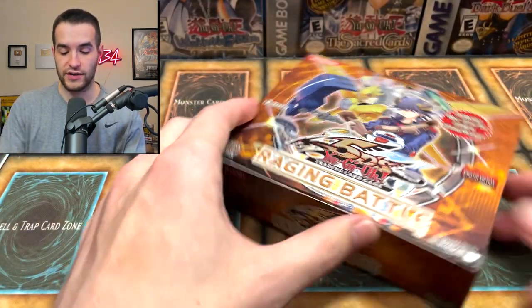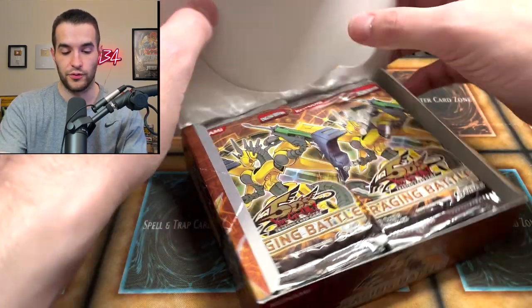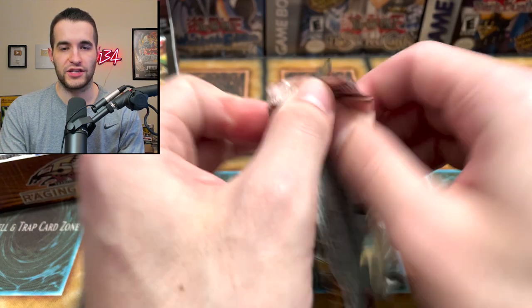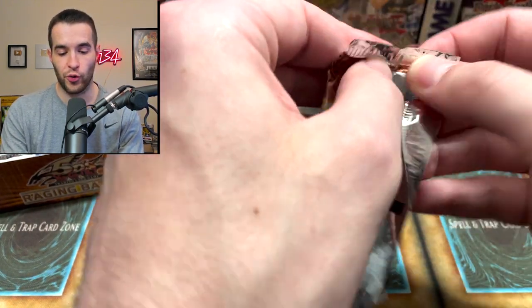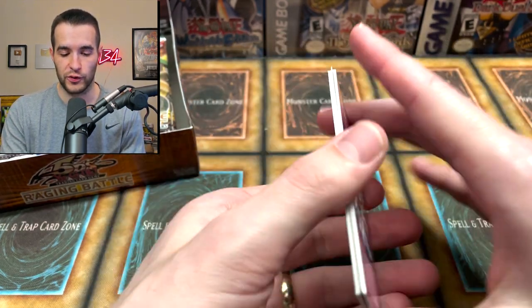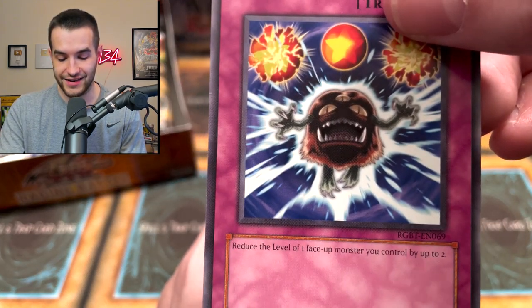Let's break into this Raging Battle booster box from Luis. Let's see if we can pull a Ghost Rare Power Tool. How insane would that be? That would be pretty awesome. So he is trying to beat us and we're trying to beat him. If he pulls a ghost, we're really going to need to pull something amazing. We're going to do a couple of packs of Raging Battle for every mystery box — two to three — because it's about 2.4 times as many packs. Level Returner. Is that a Sangan? Nice.